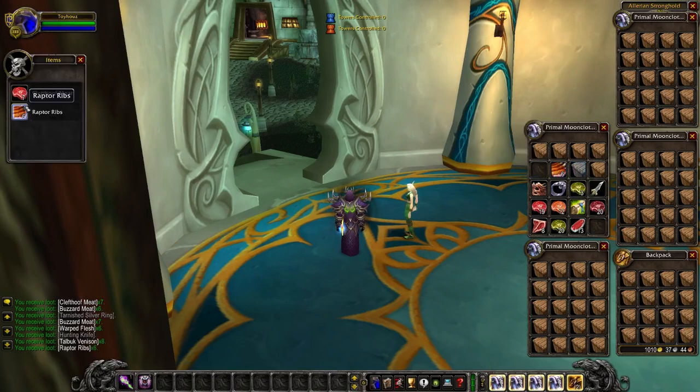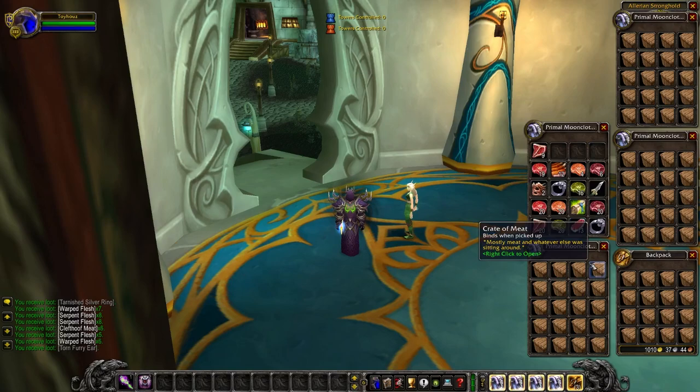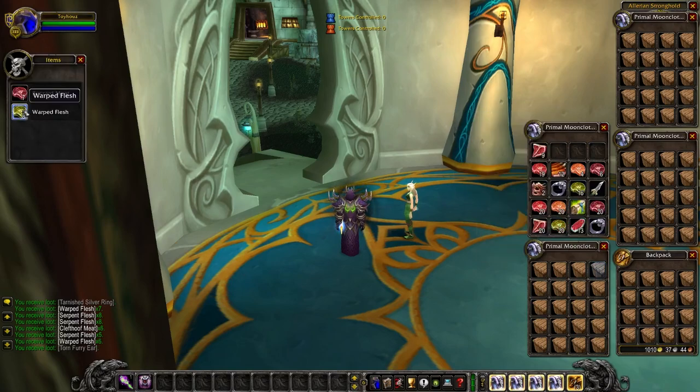Tallbuck venison, raptor ribs, cleft hoof meat, raptor ribs, chunk o' basilisk — we got a ton of meat! You guys ever realize how much meat you get from a crate of meat? This is insane. We've gotten through 20 and moving to the next set.